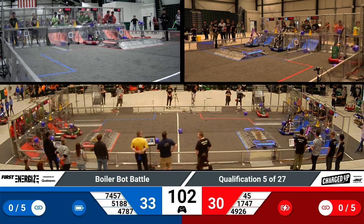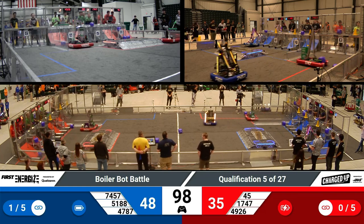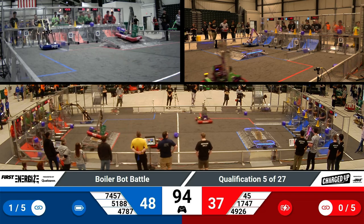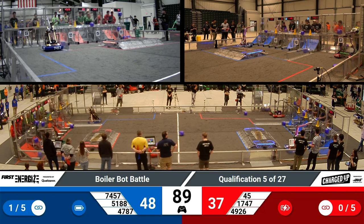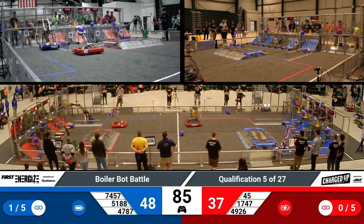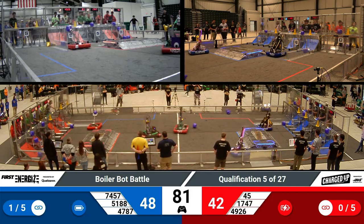74-57 is going for that cone on the high level, and 51-88 looks like it's trying to place a game piece as well. 74-57 is going over to their human player station to attempt to get another cone placed in their grid, and 49-26 is making their way across the field with that cone in order to place it on theirs.